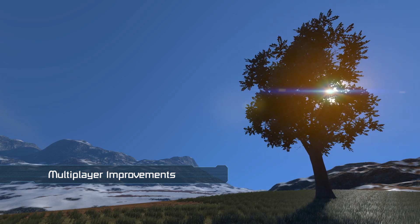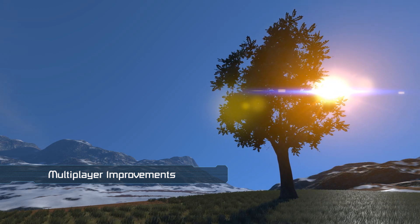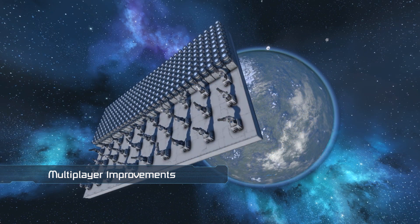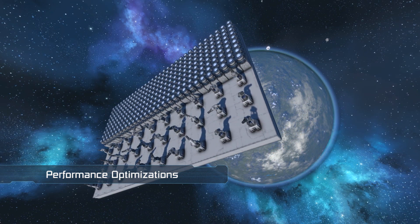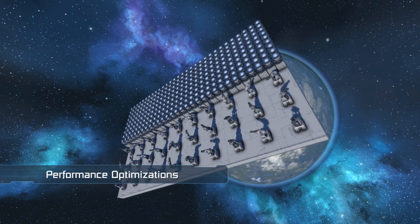Trees should now properly sync across clients, so you won't have issues with crashing into invisible ones when playing on your friend's server. We've also implemented turret and thruster parallelization, which will significantly improve performance with grids using lots of them.